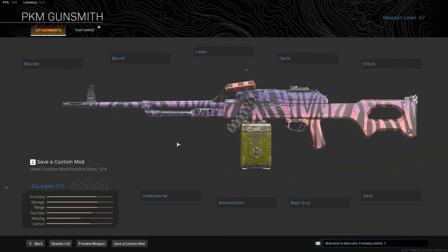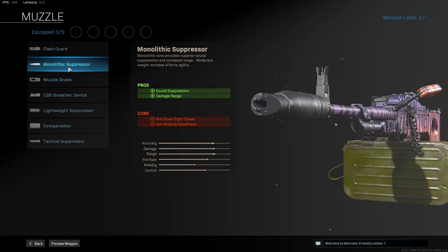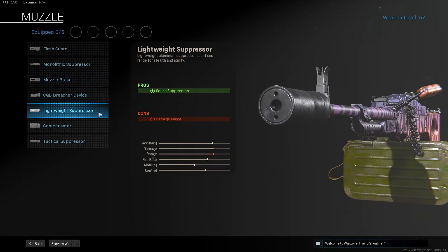First things first, the muzzle. You don't need the monolithic suppressor for this gun, because the range on this gun is already really good, and the lightweight suppressor's negative damage range won't affect it much.